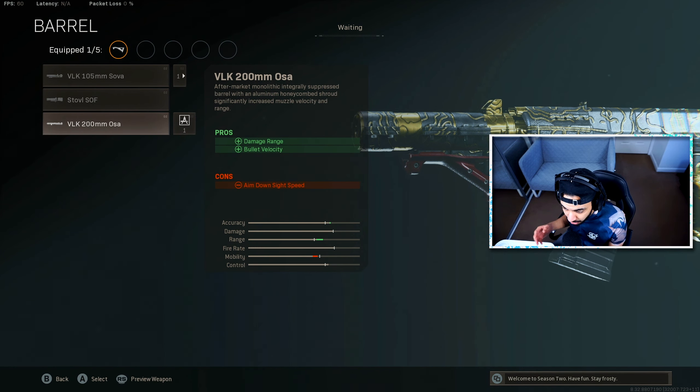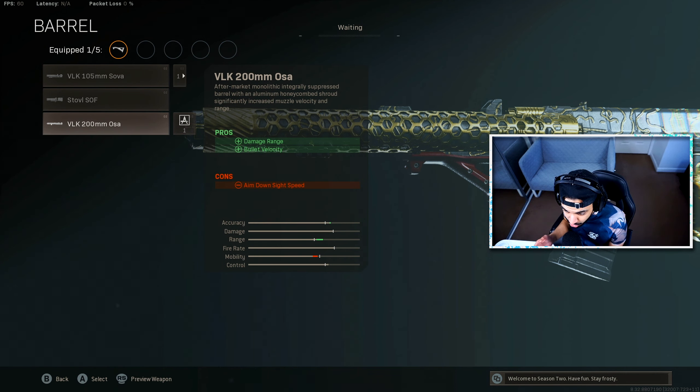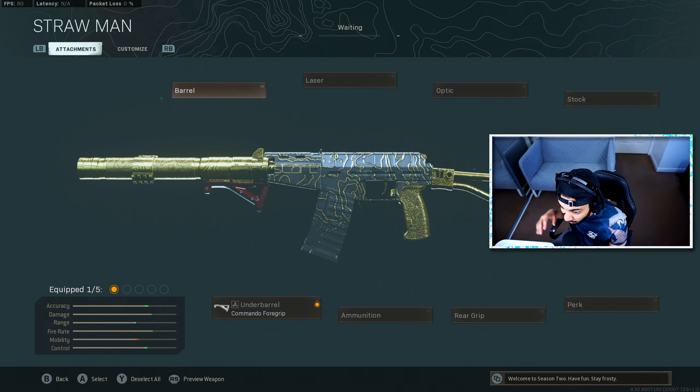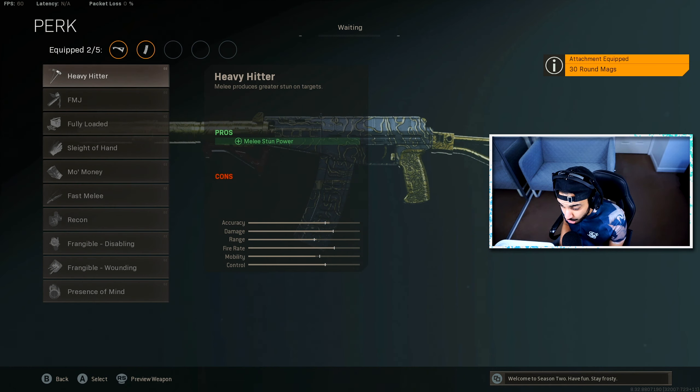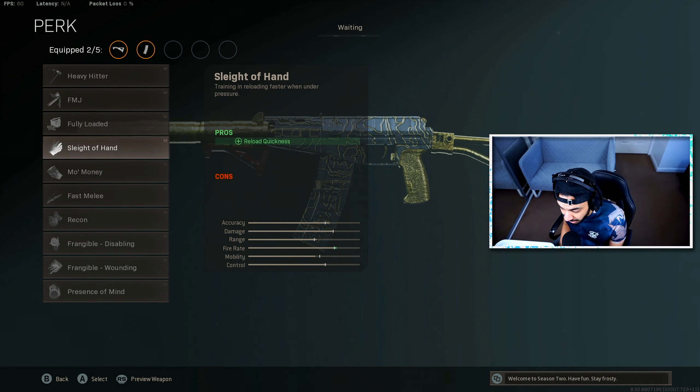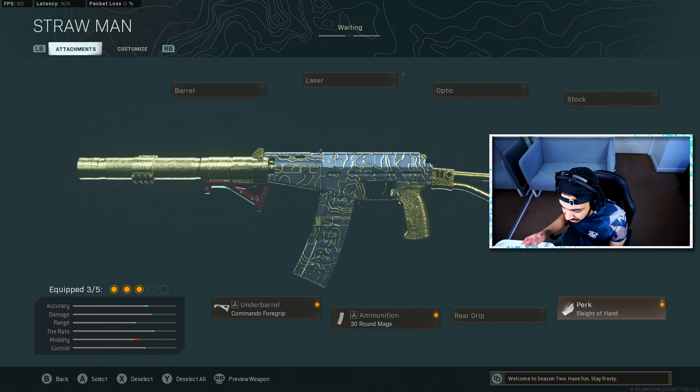For the barrel, I didn't choose any here — even the longest barrel gives damage range and bullet velocity but hurts aim-down-sight time without giving recoil control benefits. Since you're only using this gun at close range, there's no real benefit. For ammunition, you have to use the 30-round mags, otherwise you'll be missing too many shots. You also definitely need Sleight of Hand since the mags are very small and you want to reload quickly.